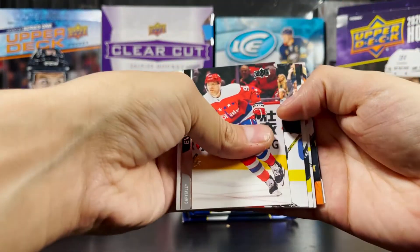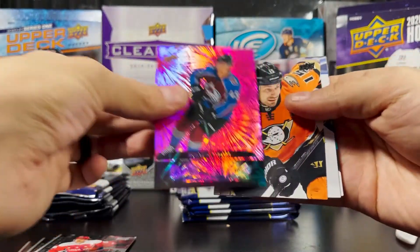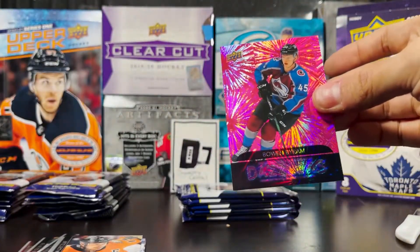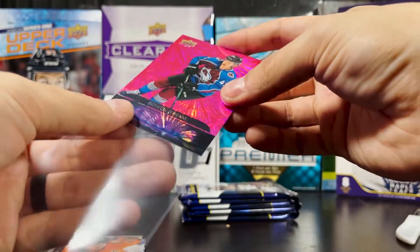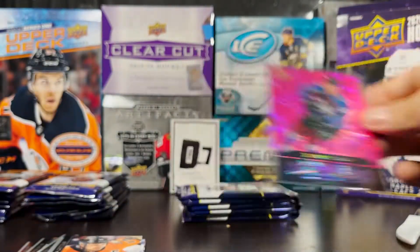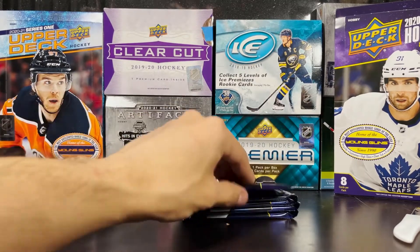Pink Dazzlers — Bowen Byrum! Nice, Pink Dazzlers are more rare than the Blue Dazzlers in Series 2. It's a gorgeous Bowen Byrum Pink Dazzlers — nice card to have, nice rookie. He's been pretty good for the Avs.